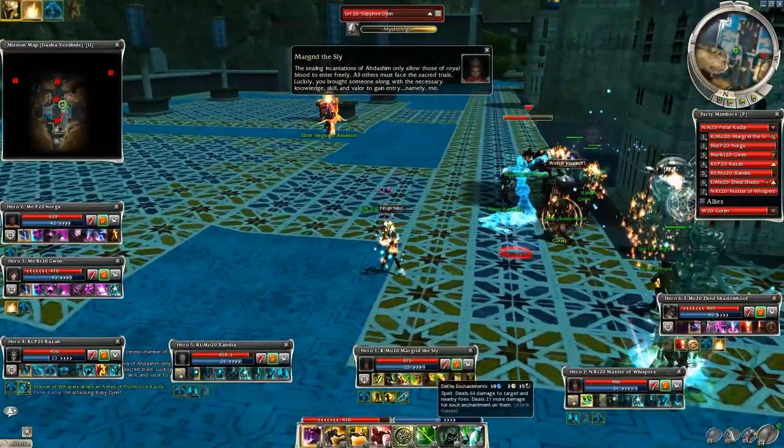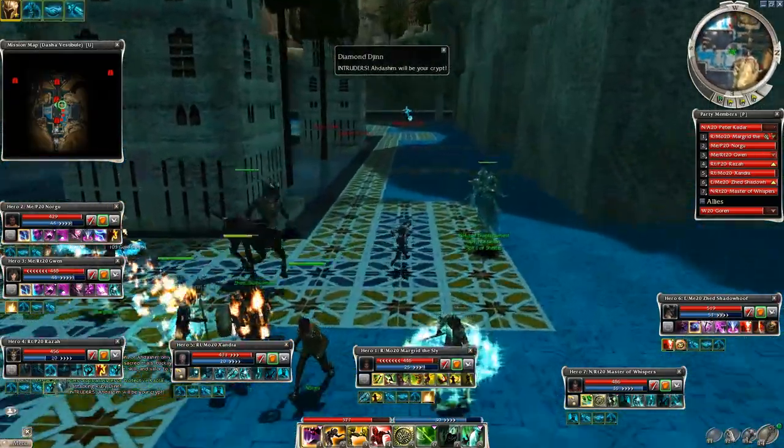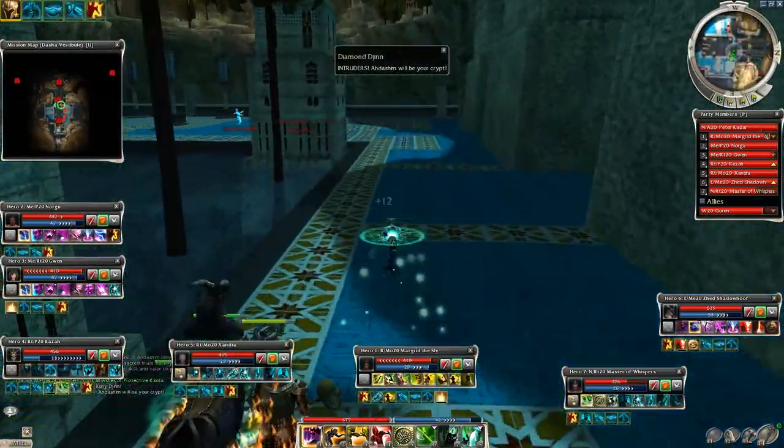There are 3 directions you can choose from. I advise starting with the center to get the ruby key, then go for either left or right once you are done with the central area.